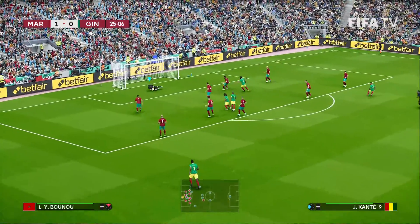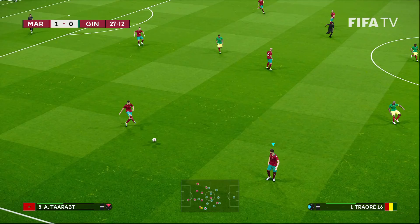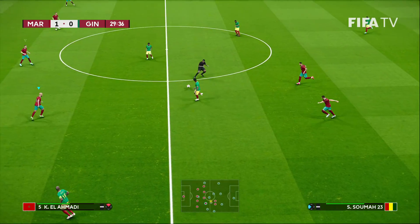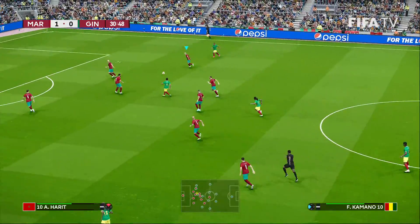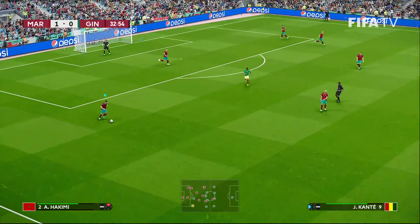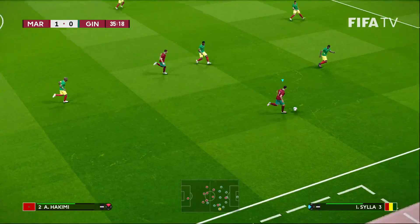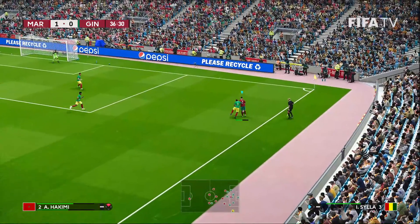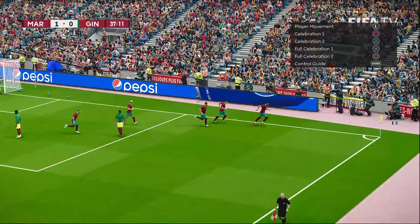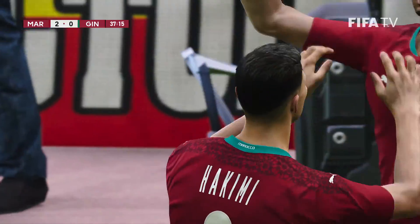Traore — quite an individual effort here. Just kind of carves his way through the defense, looking for space. Bono to Hakimi. Hakimi passes off the mark. Very potent Moroccan attack. Hakimi — one of the most attacking, progressive fullbacks out there; I would probably put him at number one. There you see just why. Talented PSG right back sends one in to Nesri.